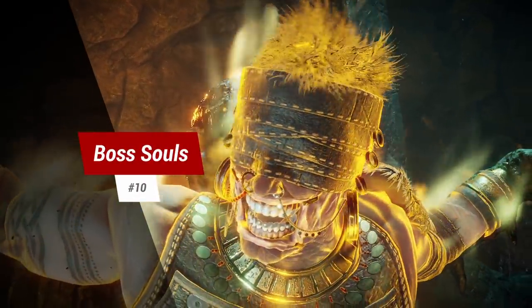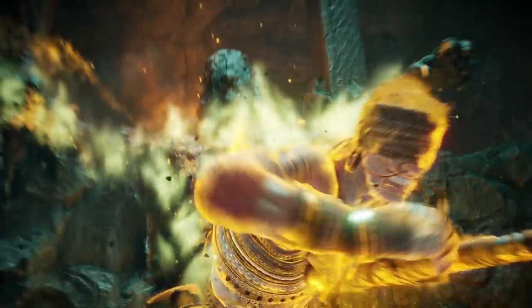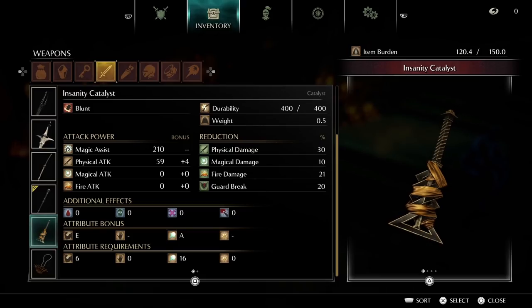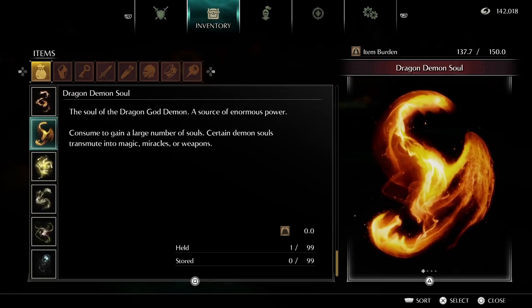Tip 10: don't consume Boss Souls. Every Boss Soul has a crafting purpose. Some are used to craft weapons and some are used to buy spells, and some are even used for both. So check what each Boss Soul can be used for before you consume it.